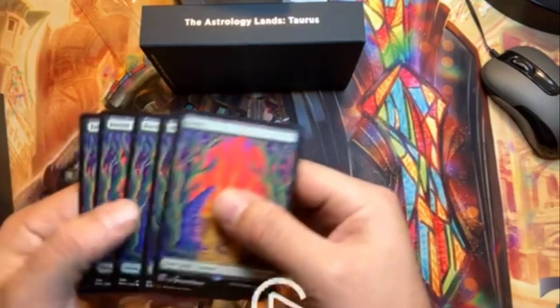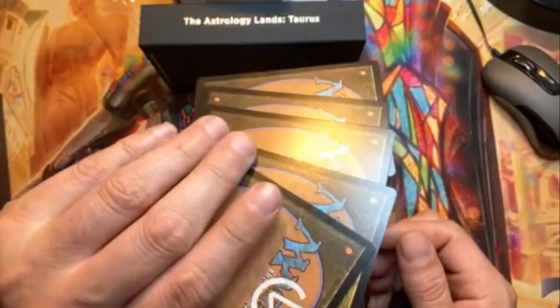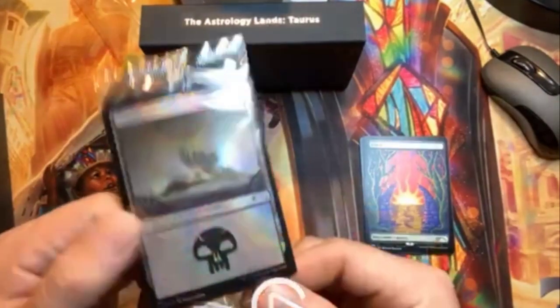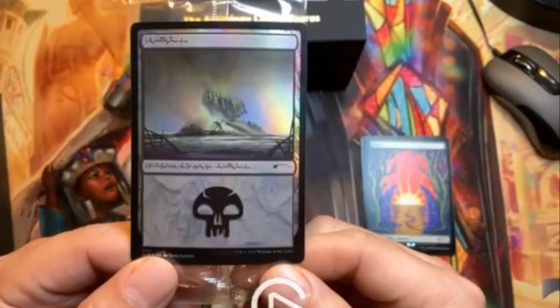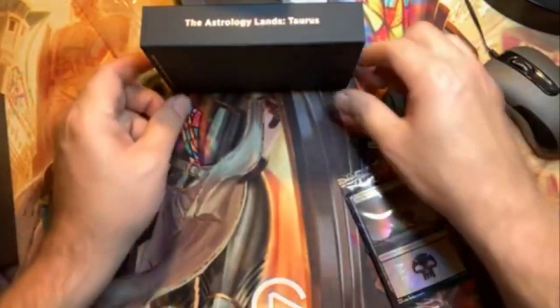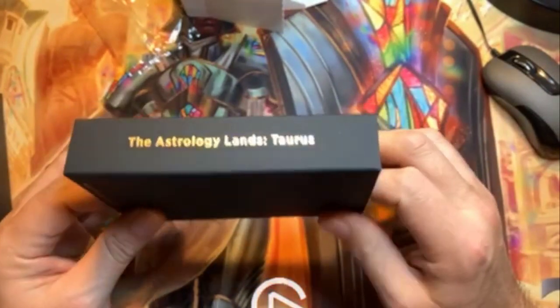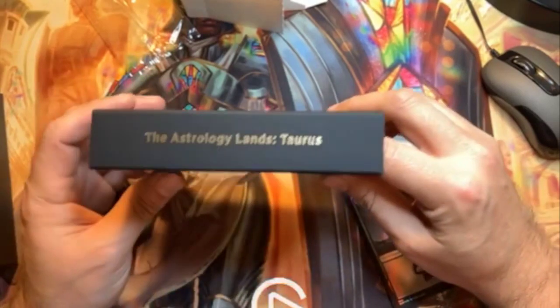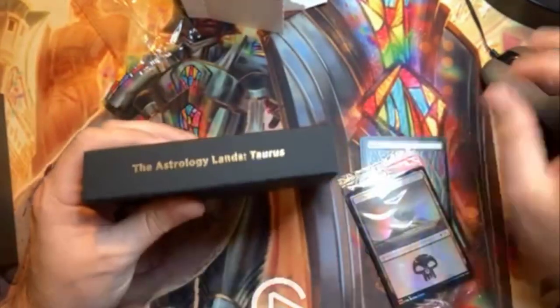So there you have it guys - the Astrology Lands, the Taurus edition, five forests, beautiful. But the bonus card made it worthwhile: the Phyrexian swamp from Jumpstart, foil. If you like this video and want to see more of me opening Secret Layers or different Magic: The Gathering sealed product, hit the like button, hit the subscribe button, and we'll see you in the next one.